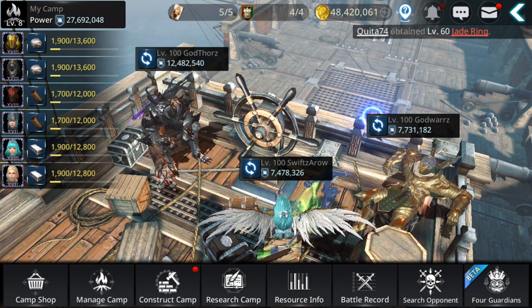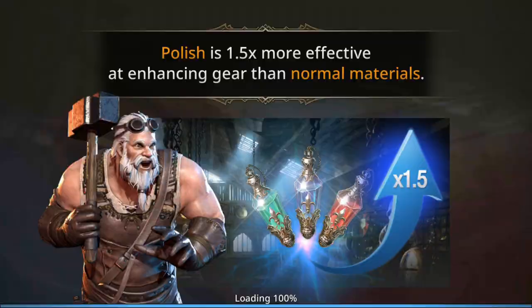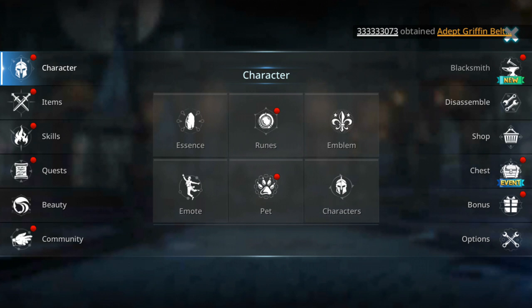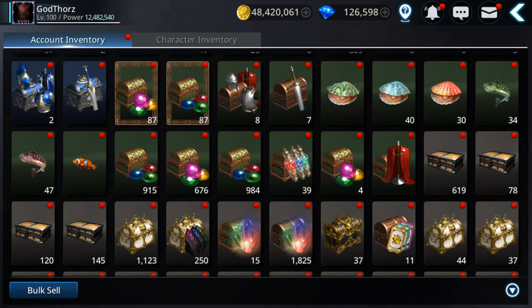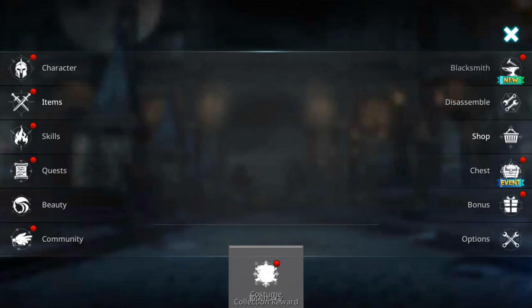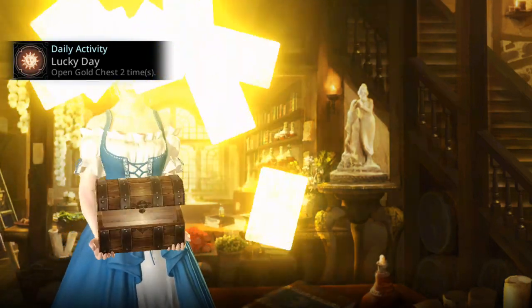Now let's see how to get the gear. For Black Asteria, it's easier because even rank D or C gear can be used. For example, you can open gear or buy from the Gold Chest — 10 for 40,000 gold. You have a chance to get rank B as well — they start from rank D, C, and even rank B.